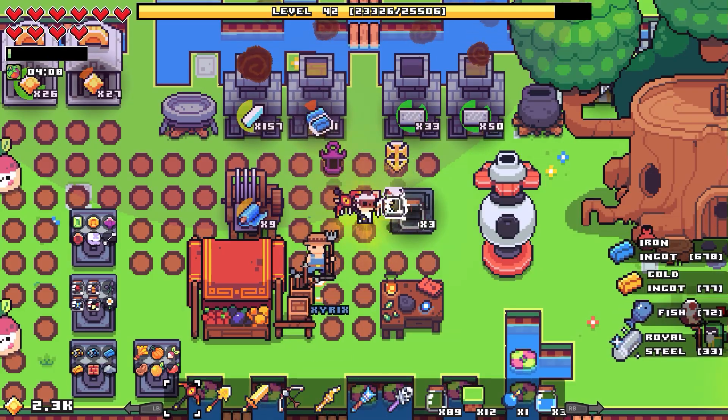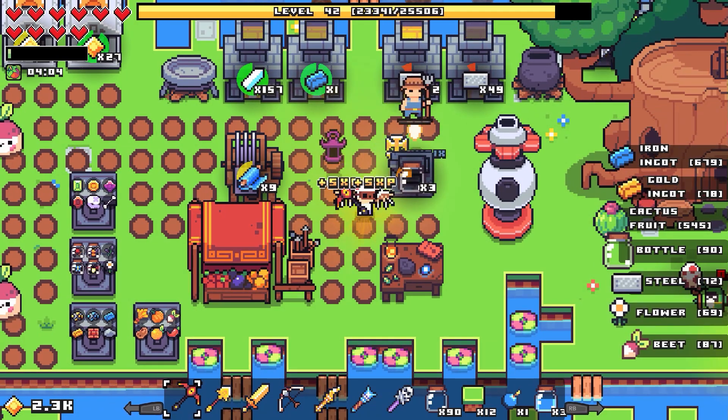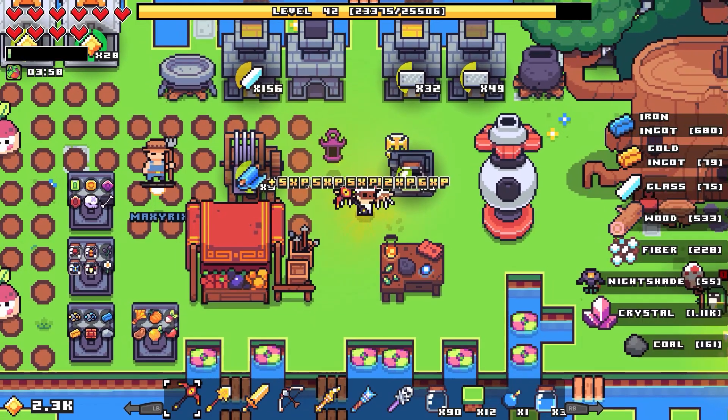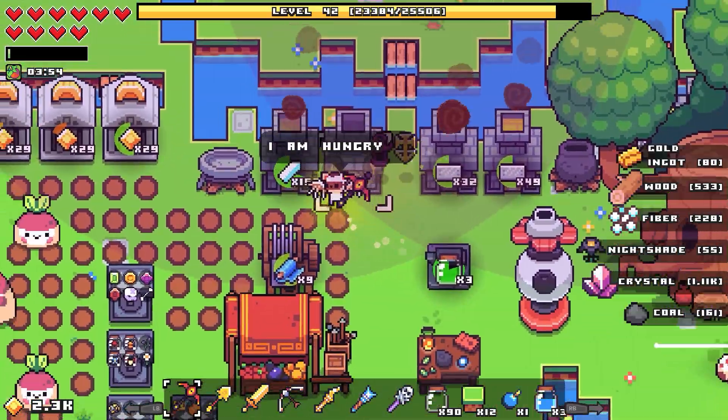Hello friends and fellow foragers! Last time we opened up the droid and we have just been barreling along — now the droid is picking up resources and we're just grabbing a mountain of XP.